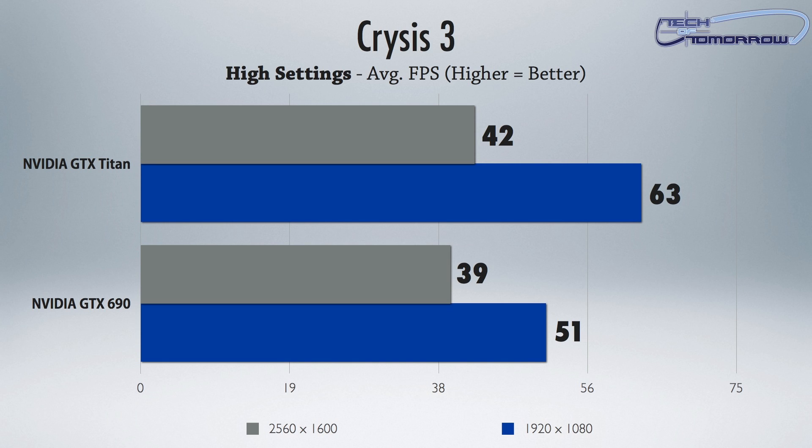Last but not least, it's the latest game in the market, and obviously NVIDIA has taken the time to optimize the drivers. And for a change of pace, here we see the Titan beating the GTX 690 in both 2560 by 1600 and 1920 by 1080. Now, it only beats it by a hair, but here you see a single card beating dual card technology, which means that as NVIDIA improves these drivers and things get better, you might actually see the Titan pull ahead in more tests.